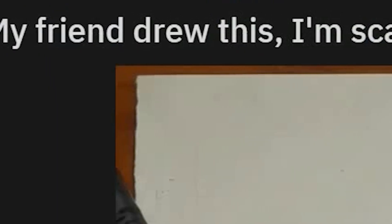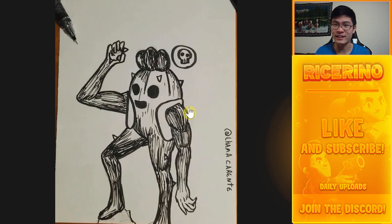Next one says 'My friend drew this, I'm scared.' Oh my god, that Spike though — I can actually see this in a horror game, literally chasing after you. What if this Spike was actually the real form in Star Park? Imagine that.